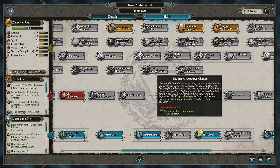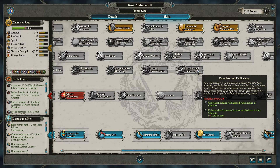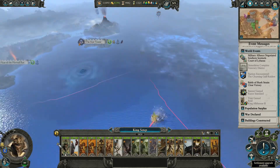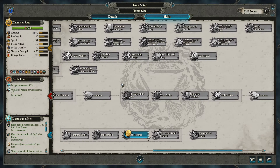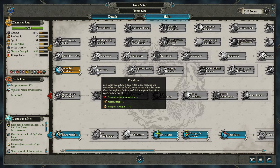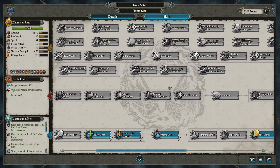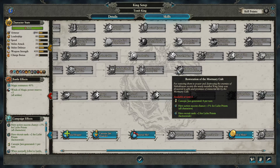Alcazar II is all about chariots — he's got bonuses out the yin-yang for himself on a chariot and of course for his other chariot units. Satep is more of a general: he makes all of his units gain experience faster and has general benefits for things like tomb guard and basic skeleton units. And just like Alcazar II, he's got unique items and access to those additional gods too. It goes a long way to really fleshing them out. It's amazing how much stuff this mod actually adds in.